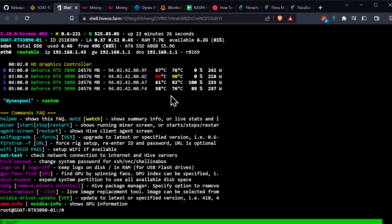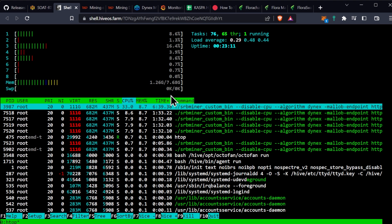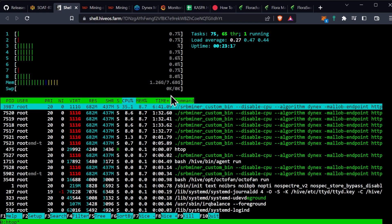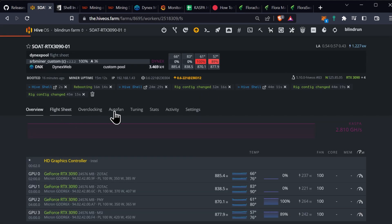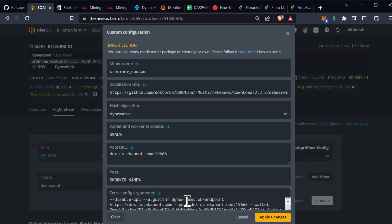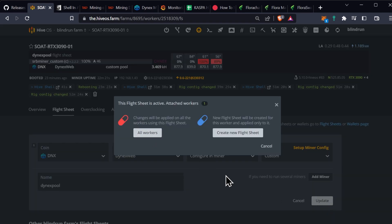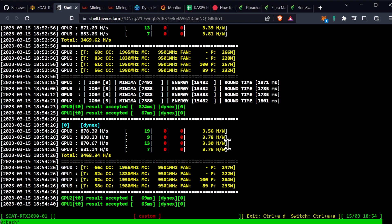Hive Shell is ready. Let's pop it open and take a look. We're going to run the HTOP command, and once it's stabilized, we have much better CPU usage on the 4770, with a couple threads hitting around 15%. So we're going to quit out of this, go back to the miner, go to our flight sheet, edit it, and try to put everything onto the CPU. Here at the top, we're just going to paste in our Dynex CPU proof of work, apply changes, update, and say all workers. We'll come back over here and open up the miner.